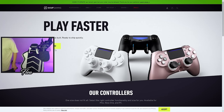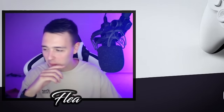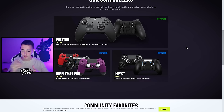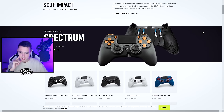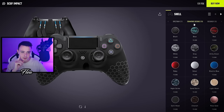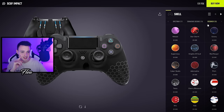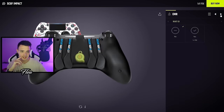On the scuff website, we have the selection: the 4PS Pro, the Impact, and the Prestige. I'm going to go with the Impact because I like the PS4 button layout. For the design, I want the primo designs — and cherry blossom definitely looks the best, so we're going with that.